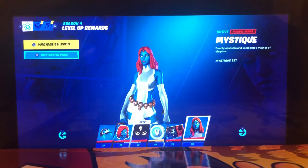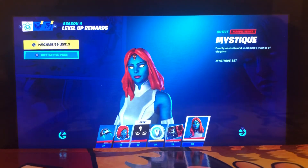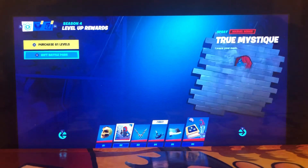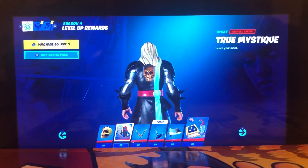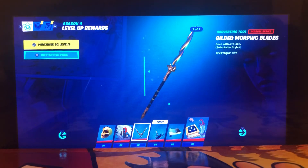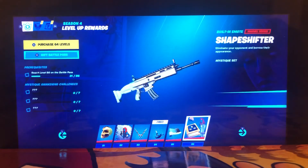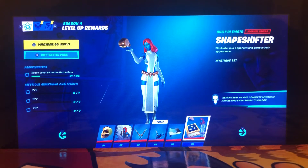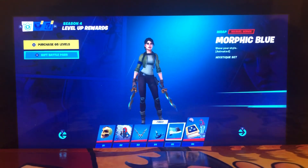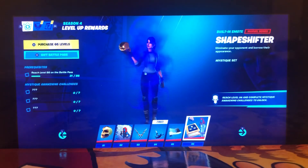Okay — Mystique! Deadly assassin, undisputed master of disguise. Part of the Mystique set — nice. Mystique's Skull — oh wait, it's reactive! I wonder what it's reactive to. True Mystique — Leave Your Mark. Zip Ribbon — no one really cares about the wraps. And Shapeshifter.